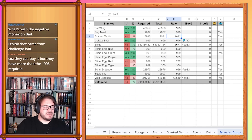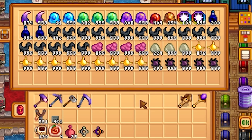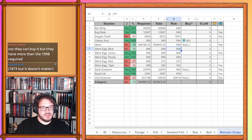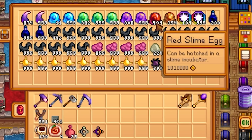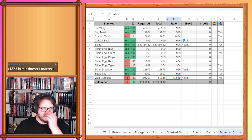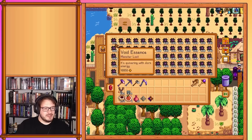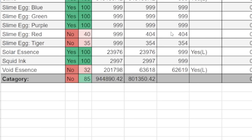On to monster drops, starting with dragon's teeth at 1,874 — it went up quite a bit. Slime — I'm going to say 999 because we are now done with our blue slime eggs being over 999. We also have 404 red slime eggs and 354 tiger slime eggs. Void essence — I think we went down, but we need to count it. Counting all the void essence stacks: 11 times 999 plus 798 puts us at 81,717. We actually went up — we're at 40% of the void essence we need.